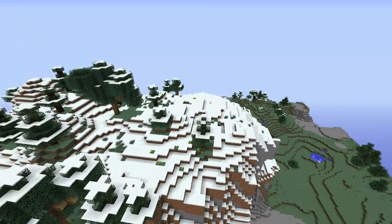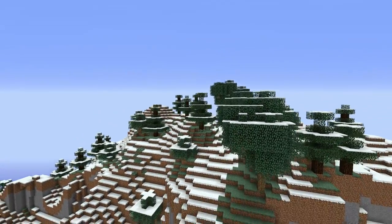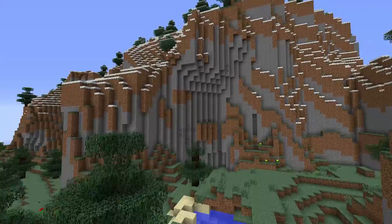A new variant of the Extreme Hills biome, called Extreme Hills M, has been created, allowing for even more extraordinary landscapes and high mountains. Snow forms in the higher areas of this biome variant due to the new temperature changes in Minecraft 1.7.